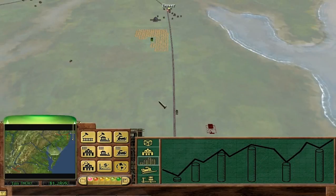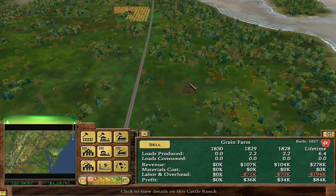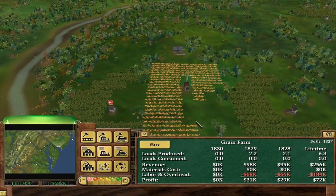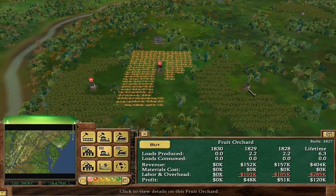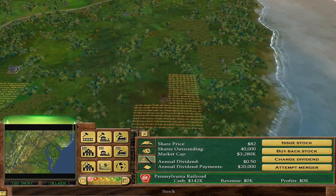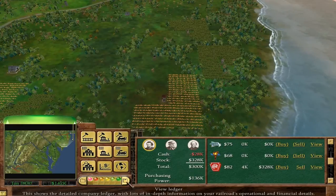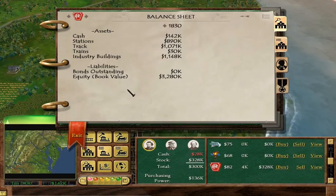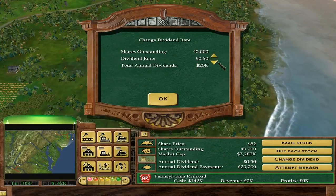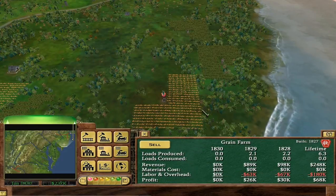We do have to buy out industries. I'll definitely buy this farm. Maybe buy some more farms - I don't know why these are so cheap, because normally it's about ten times the profit to buy one. But I'm not complaining - cheap farms are always good. We don't have to worry about net worth. We can just get rid of this dividend and issue some stock to raise a bit of cash and buy out some more farms.